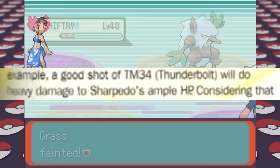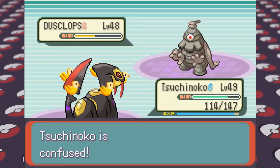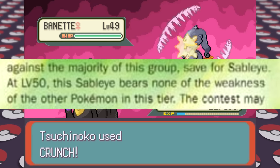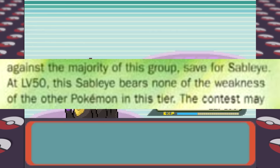Next up is Phoebe and her Ghost-type Pokemon, so we rely on Crunch from Tsuchinoko for most of the fight. The guide alludes to Sableye having no weaknesses in this generation, then says the fight might last a long time and be a battle of attrition — so hope for a critical hit. It's kind of strange to see the guide specifically say that your best bet is to get a critical hit. Luckily we didn't have to rely on that for the win.